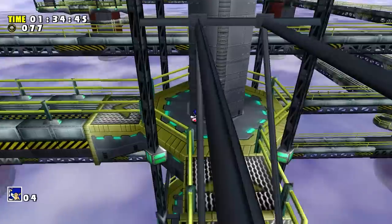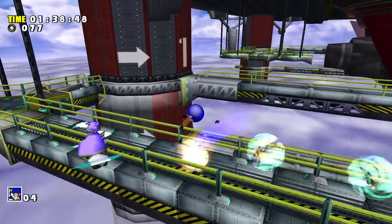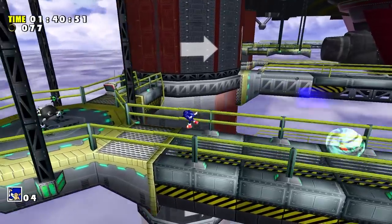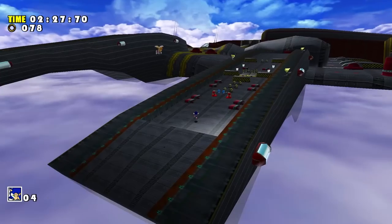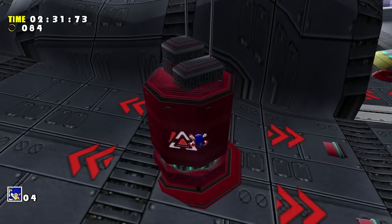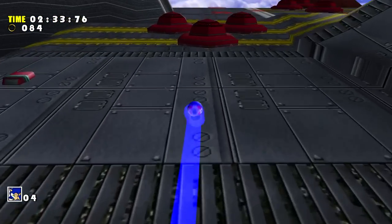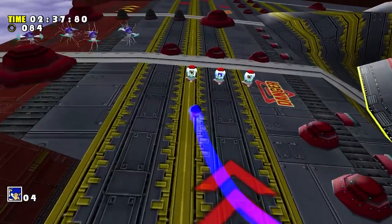But this stage doesn't really utilize that trait in its level design. There's not many slopes in this level. In fact, it's pretty linear for Sonic Adventure standards, and you just kind of jump and hold forward for most of the level. Until you reach the second and third half, which is a bit better than the beginning because there's more opportunities to use the spin dash. But again, not many slopes to interact with in this level.